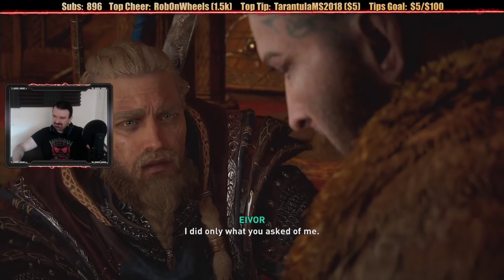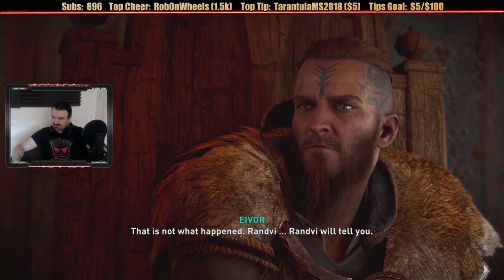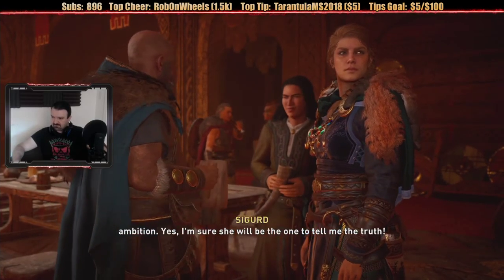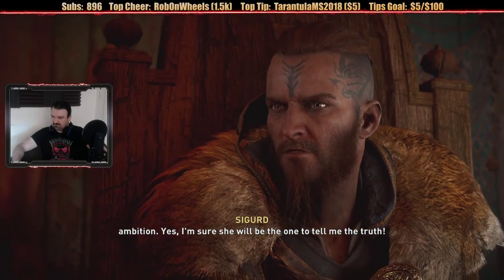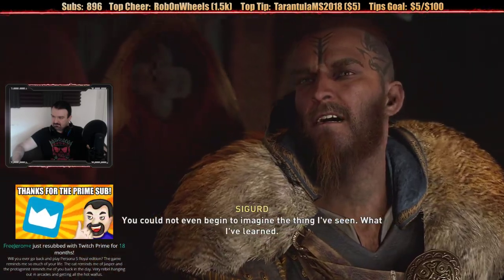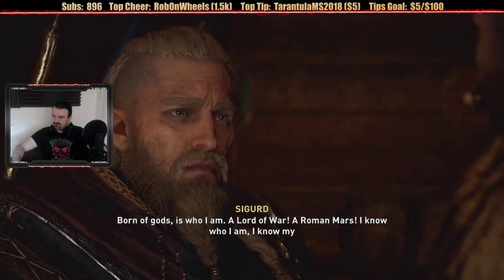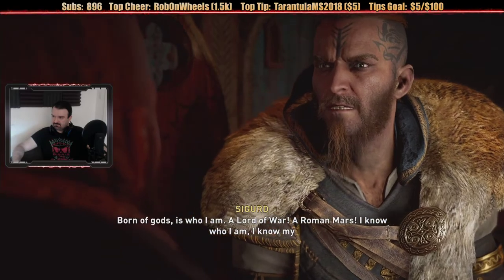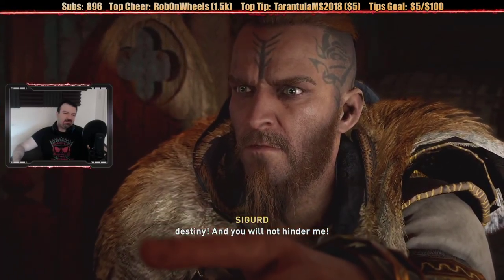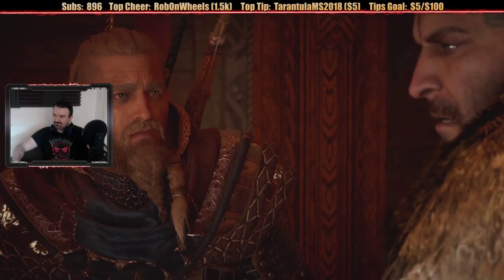Oh boy, here we go. Branvi will tell you. 'My dear wife — brought to me as a gift by her clan to pacify my ambition. Yes, I'm sure she will be the one to tell me the truth. What did that witch Fulke do to you?' 'You cannot even begin to imagine the things I've seen, what I've learned. Born of gods is who I am — a lord of war, a Roman mass. I know who I am, I know my destiny, and you will not hinder me.' What the hell — he's nuts. She completely destroyed his mind.